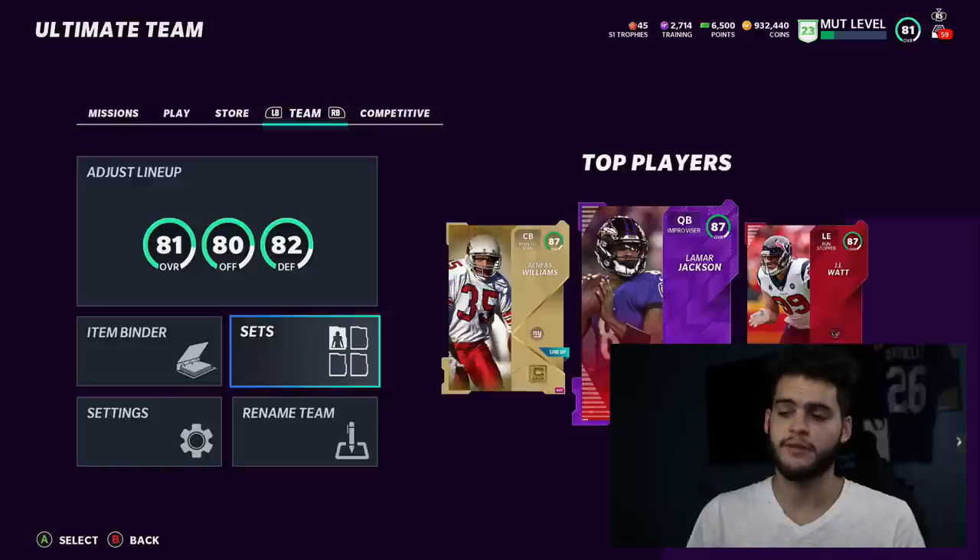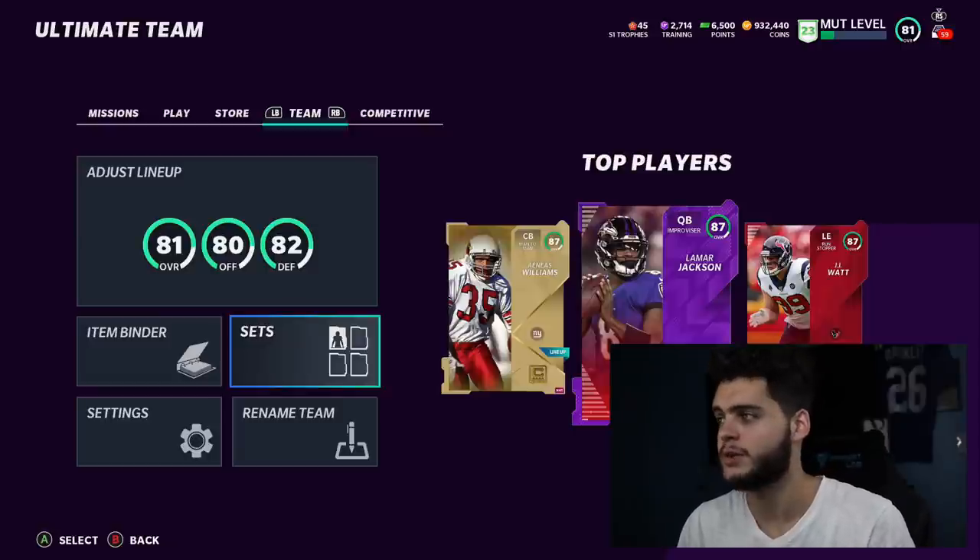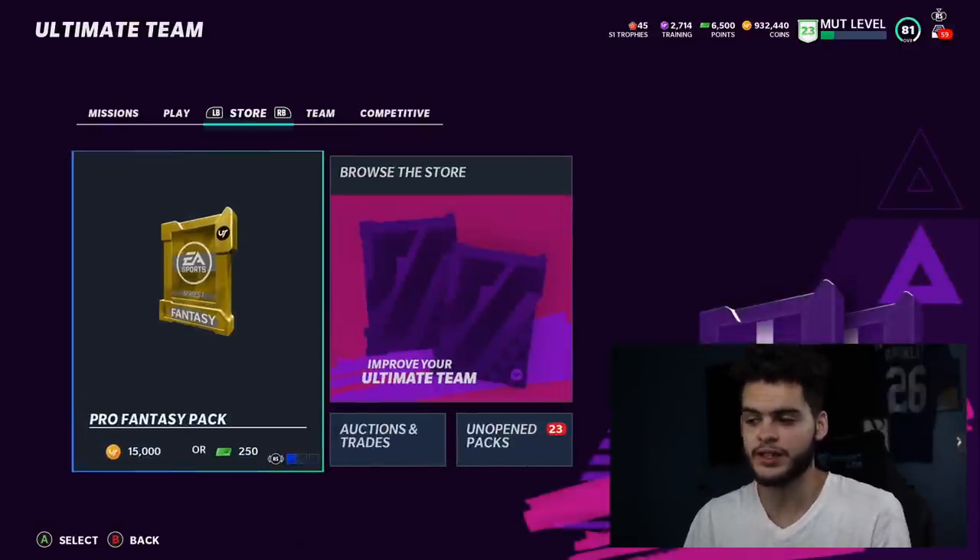You return all your value on the coins at bare minimum — break even or even get a return on investment — and pretty much invest your binder into a higher price point. There's so much that could be done with these sets, which is exactly why I like them. I have 23 packs here ready to open.